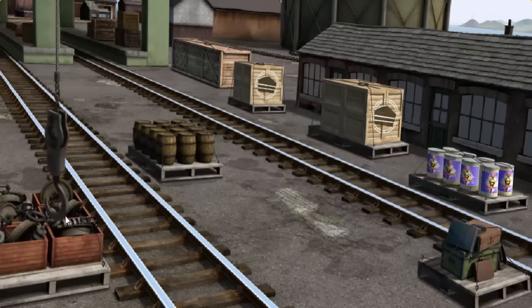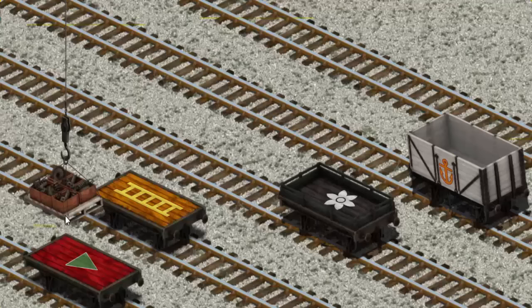Let's lift and load. Now the cargo must be loaded. Help Cranky find the red flatbed with a green triangle.